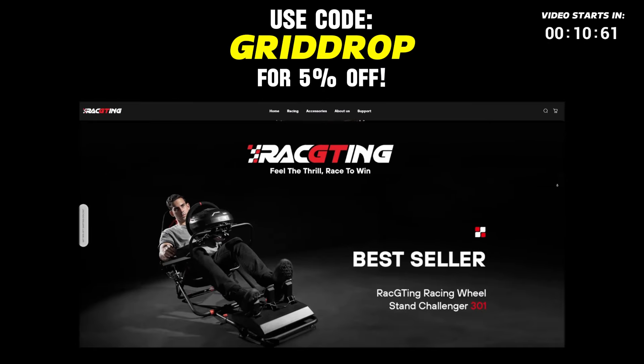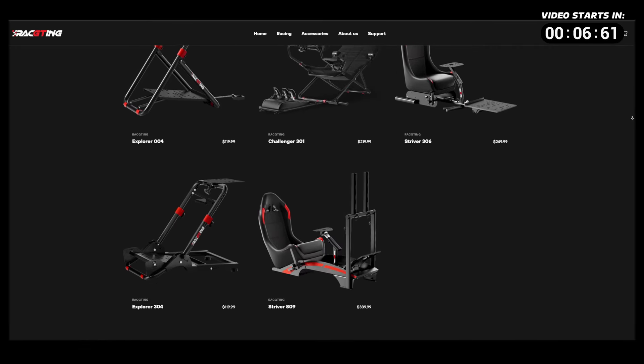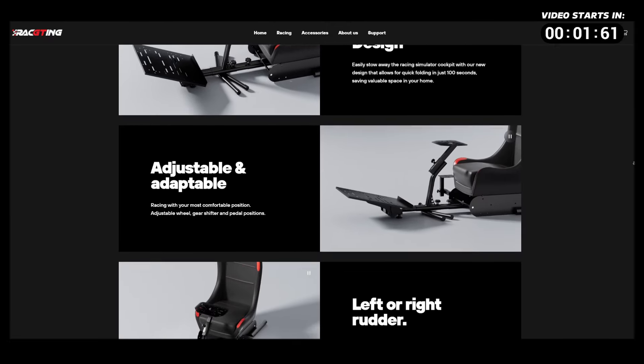Just before we get into the race, I want to give a quick shoutout to RaceGTing. I've partnered with them as an affiliate, and I have a discount code for 5% off at checkout. They offer a range of sim racing cockpits and accessories, so perfect for beginners and more experienced sim racers. Click the link down below to apply my code.